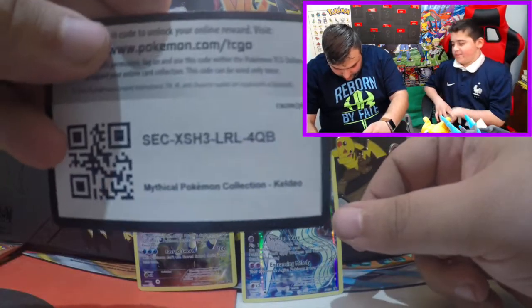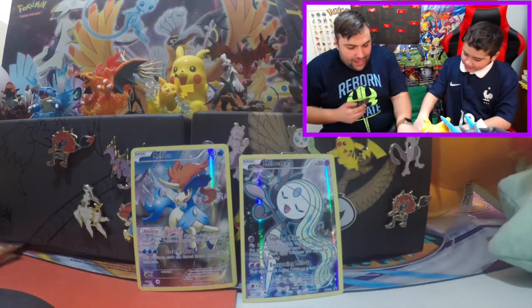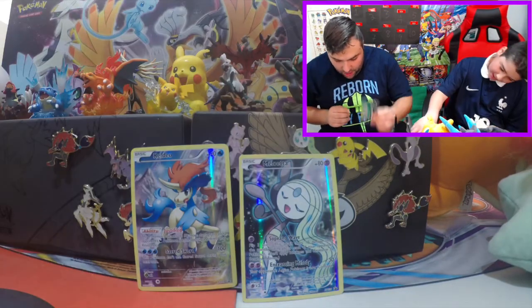We got some codes to give away to go along with the other 100. And then our four packs: two Charizard, a Pikachu, and a Venusaur. Let's go with my main man Venusaur first up.